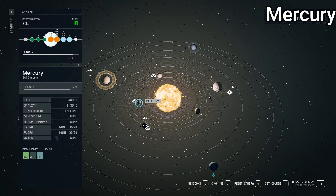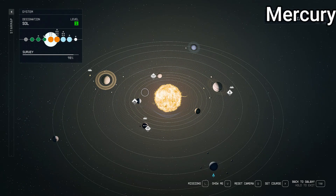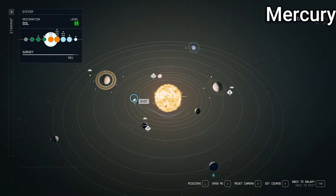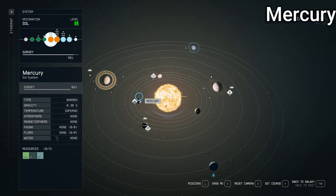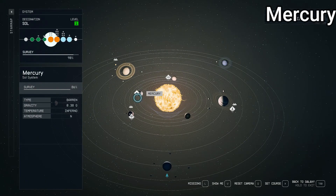Starting with Mercury, the closest to the sun. It's a barren type with gravity of 0.38 compared to Earth. Temperature is inferno — Mercury is hot as hell being super close to the sun. No atmosphere, no magnetosphere, no fauna, no flora, no water — makes sense. You can find helium, aluminum, and other resources on Mercury. Also in real life Mercury doesn't have any moons, so it makes sense it doesn't in this game. That's relatively accurate — they got Mercury right.